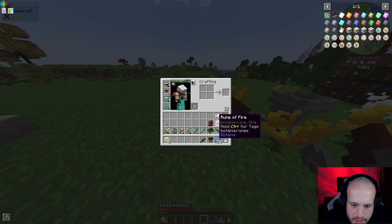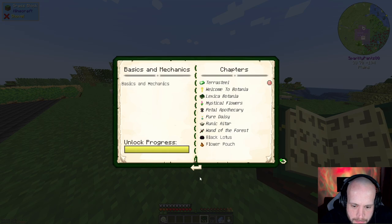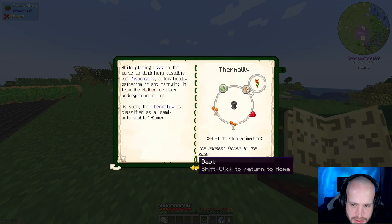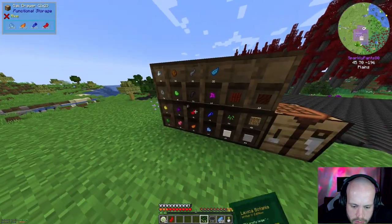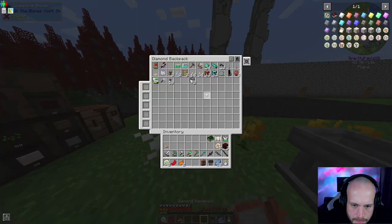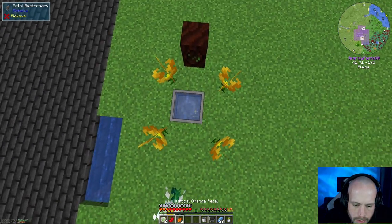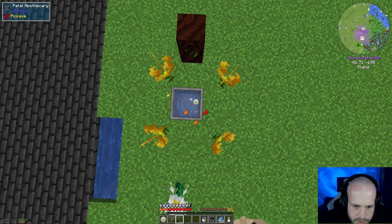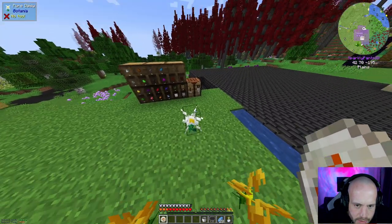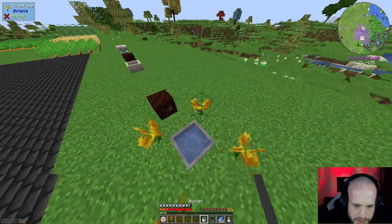Back to the book - generating flowers, thermal lily. We need a red petal and two orange petals, a bucket, a rune of fire, a rune of earth, and a seed. Perfect - we can do another one because we got two of each rune already. That's two thermal lilies now.